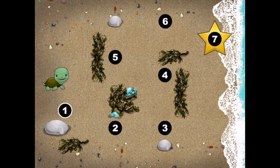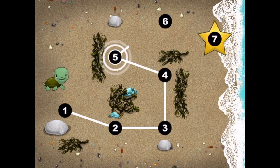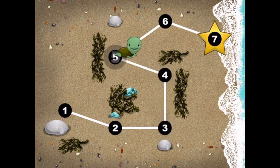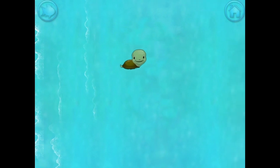This baby turtle needs to get to the sea. Connect the dots to show her the way. Yes! 1, 2, 3, 4, 5, 6, 7. Happy travels, tiny turtle!